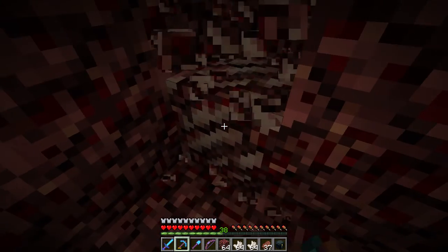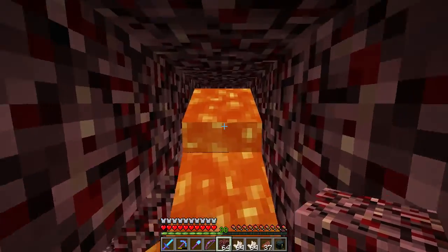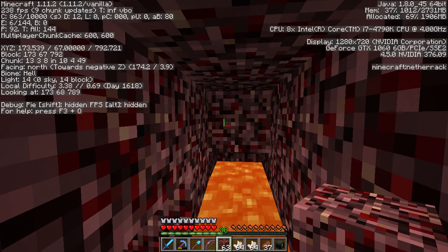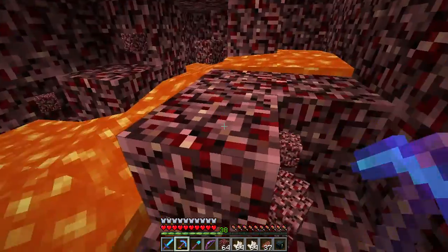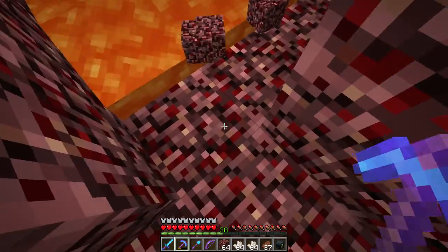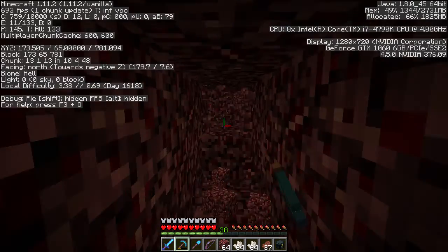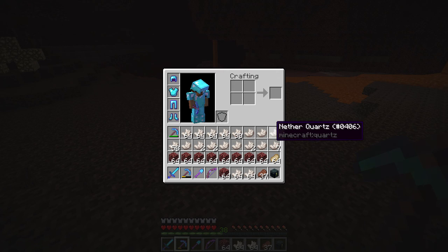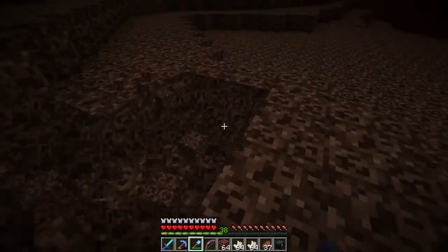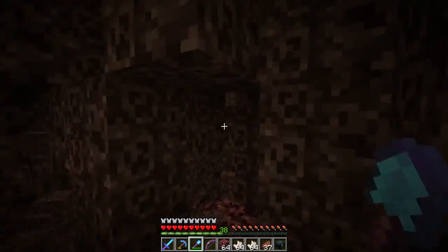A lot of quartz. Oh, I can hear a ghast — that might mean an opening soon, likewise might also be lava. Lava — Y 67, we're a bit higher than I intended. Oh, good, an opening! Oh, soul sand — we could actually grab some more of that while we're here. Three stacks of that would be good. We seemed to run out of soul sand last episode after all, so may as well grab some since there's an abundance here.